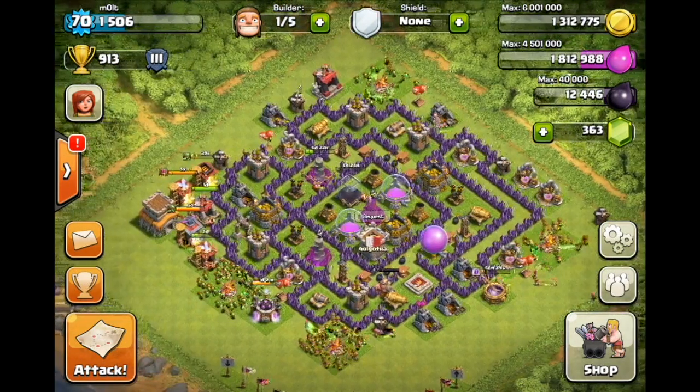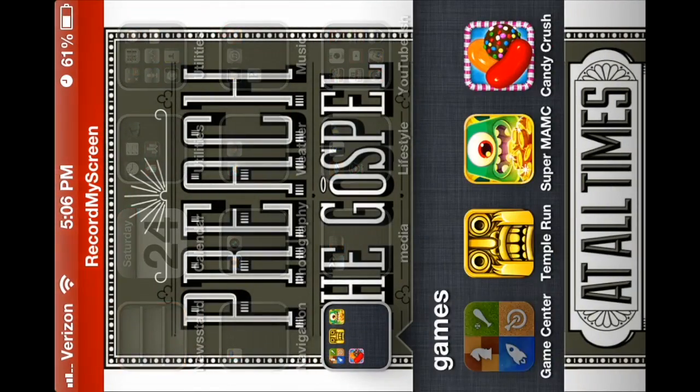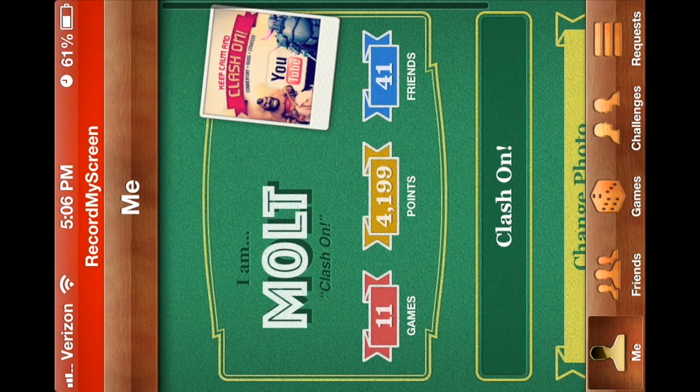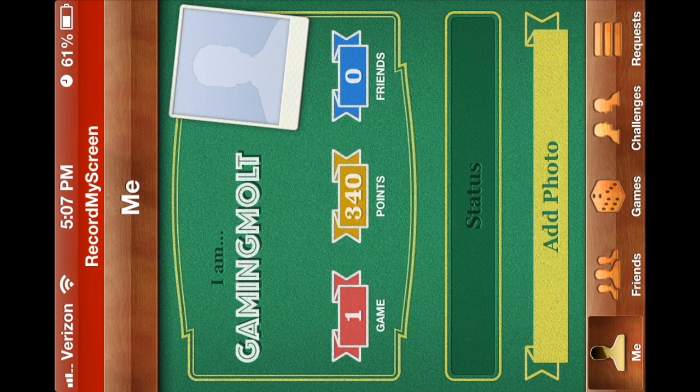Right now you can see I'm on my town hall 8. We're gonna leave and go over to our Game Center account. I'm going to cut this out so you don't get my information, but what you do is scroll down and sign out. I'm gonna cut away and you guys should go down and sign out.